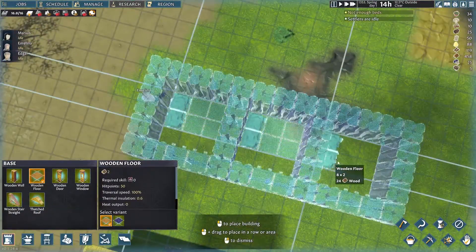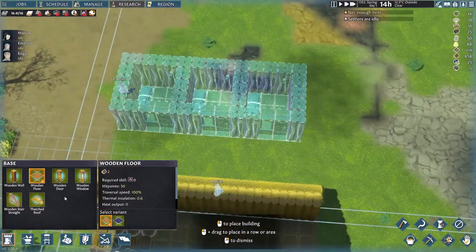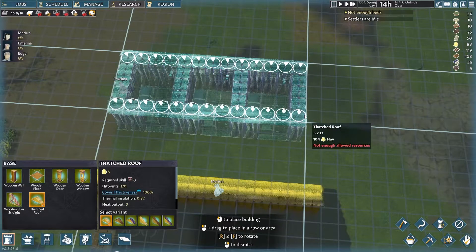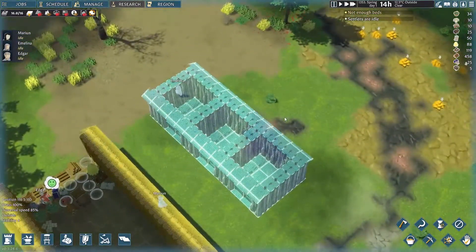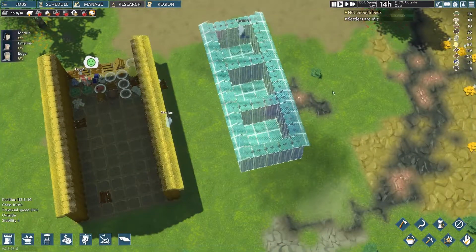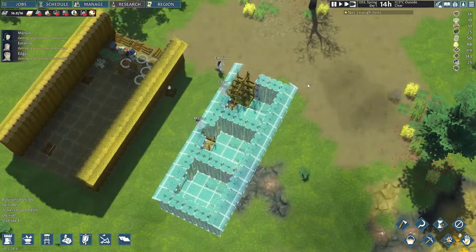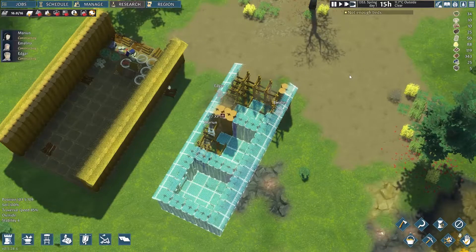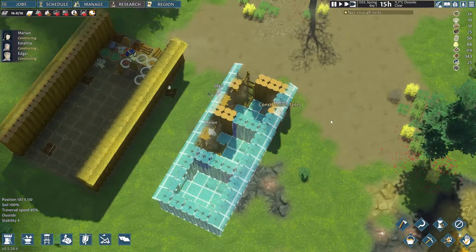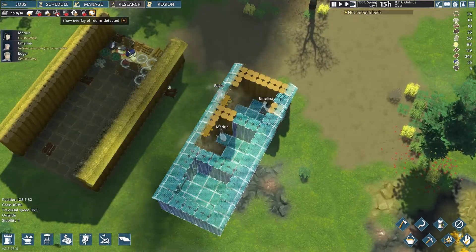Let's add some flooring — I love me some flooring. And then we are going to add a big thatched roof over them. It looks amazing. Everybody's agreeing with me on that. Let's just say I'm not a great landscaper, or construction visionary, or anything like that. Let's go with that.